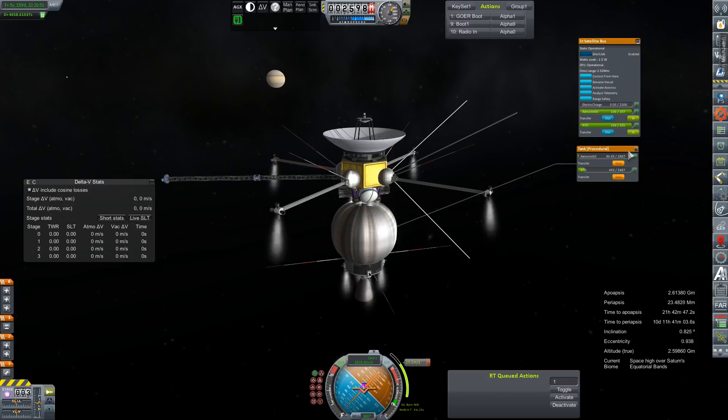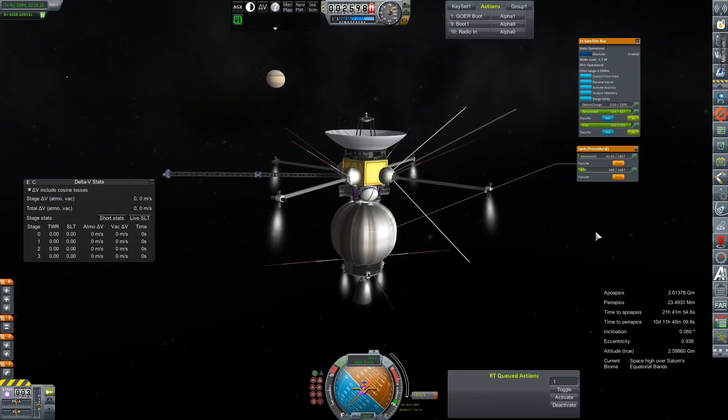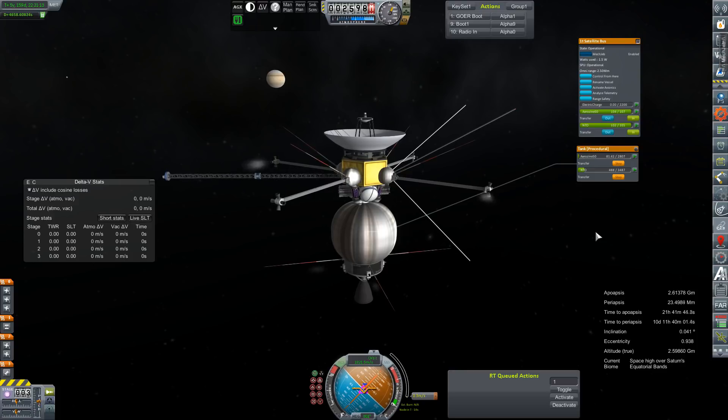We're still trying to burn off the rest of the fuel from what was supposed to be our capture stage — that thing is just sticking around. Hard to get rid of that little guy, but it looks like not this maneuver, but maybe the next one, which I think is a little closer to 80 or 90 meters per second, will probably be all we need to clear out that fuel tank and ditch that stage, and let it just become the relay it was always meant to be. So just a couple of little taps on the thrusters. 176 meters per second is our next maneuver — my mistake.